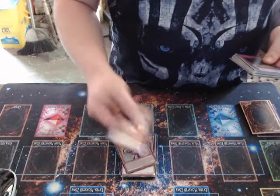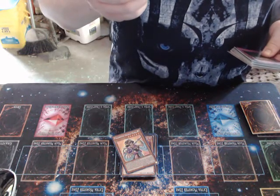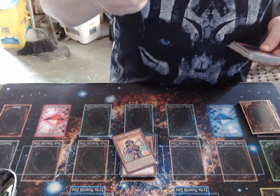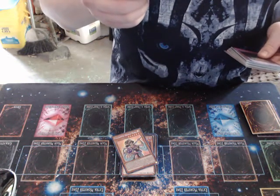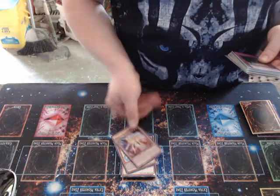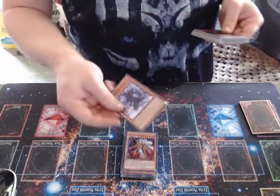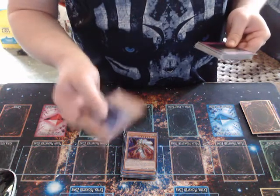Next up, Millennium Oracle Timaeus. When you draw this card, you can reveal it and special summon it from your hand. If this card battles a dark monster, its attack is doubled during the damage calculation step only. If this card is destroyed by battle or card effect, you can special summon one Dark Magician from your hand, deck, or graveyard. So he gets out Dark Magician. One copy of Magician of Dark Illusion — I only have one for now but I plan to get at least one more, planning to run at least two.